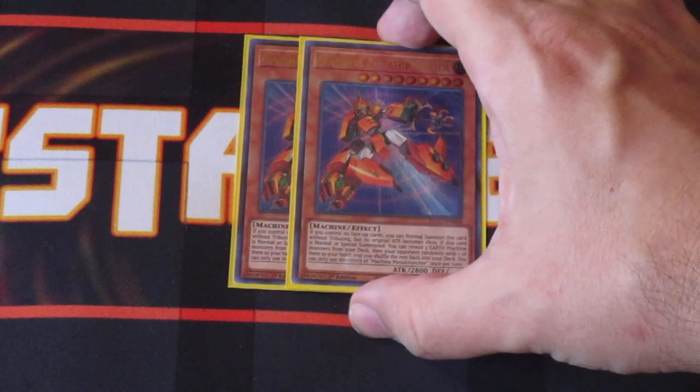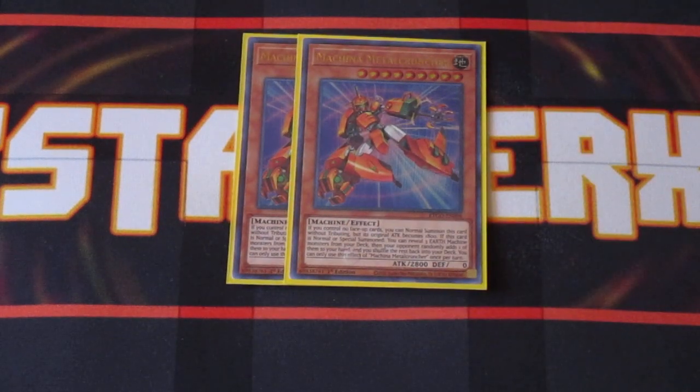We got two copies of Machina Metal Cruncher. Metal Cruncher is a level 9 monster. On summon, you can actually reveal three Earth Machine Machina monsters from your deck, and your opponent picks one at random to add to your hand. That lets you shuffle the rest back into your deck, and from there you can do your regular plays. This card is a godsend for the Machina. It is basically another Stratos card, and it searches out any Earth Machine monsters in your deck. So you can literally tech in other Earth Machine monsters like Scraps or Trains to really help this deck get going.